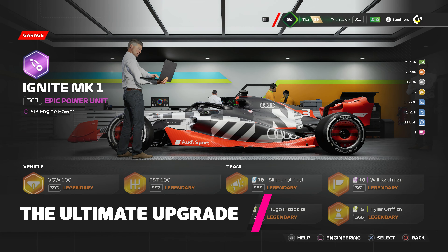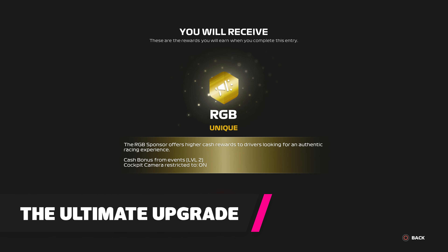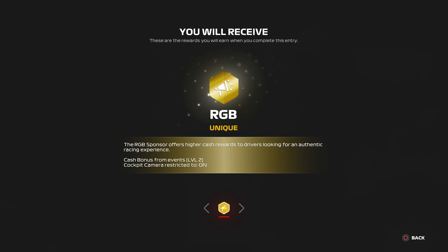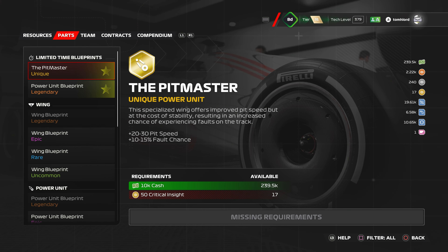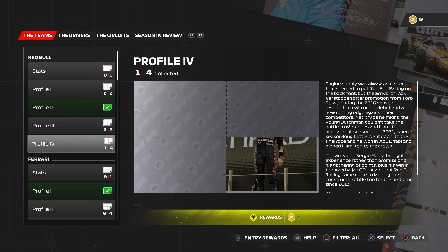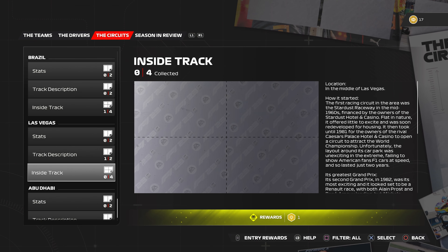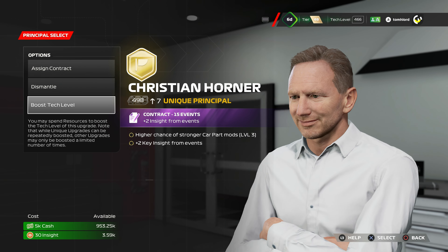There's one level above legendary. Unique parts are the top tier, and they are very rare. However, once obtained, unlike other elements, they can be boosted an unlimited amount of times. One way of collecting a unique rated part or personnel is by checking the engineering menu in the garage frequently — at the top you may see a limited time blueprints option, and if you're lucky, one may be to craft a unique element. You'll need an abundance of Critical Insight to do so. Another way is by completing certain entries of the Compendium. A unique element helps you reach the tech level caps at a much faster rate.